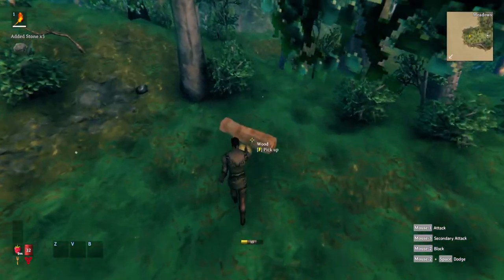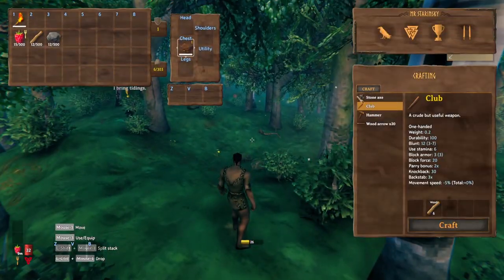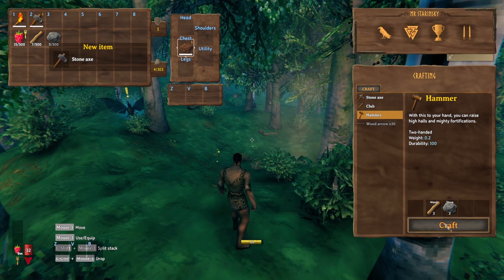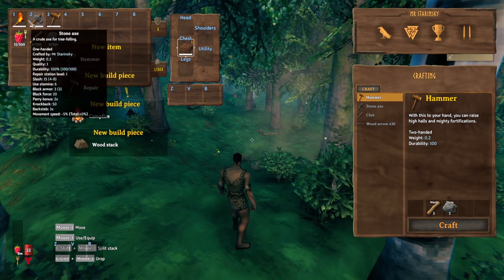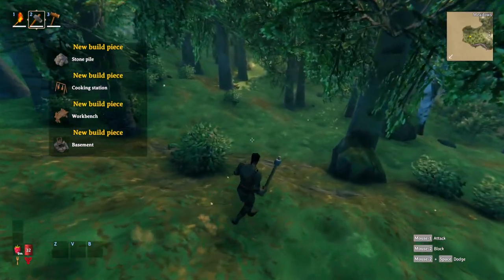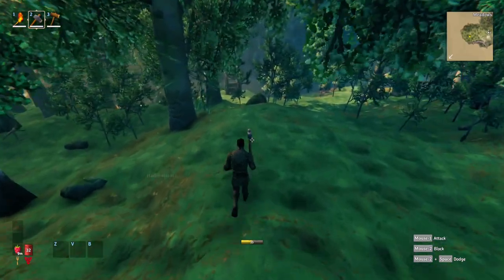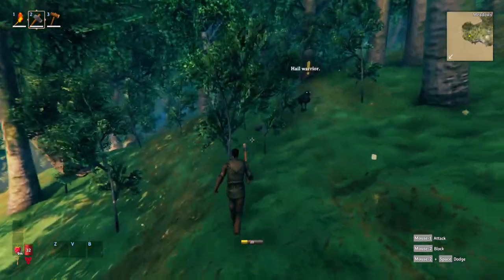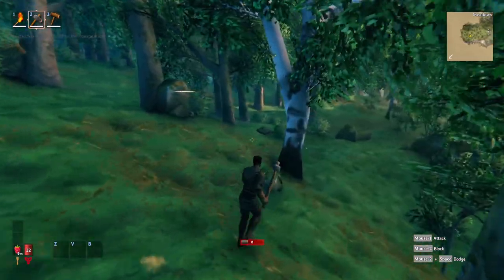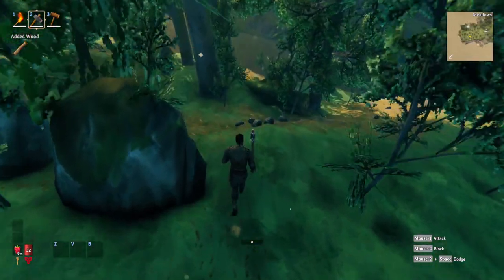Once you've got a decent amount of stones and wood you're gonna craft your first weapon. You could try to beat the grayling with your fists or make a club, but in my opinion you might as well start with an axe. So we're gonna craft an axe and a hammer. I also have a mod installed that gives me a chance to drop items when I kill things — you can get rare drops, epic drops, legendary drops. Let's find a grayling and test this out.